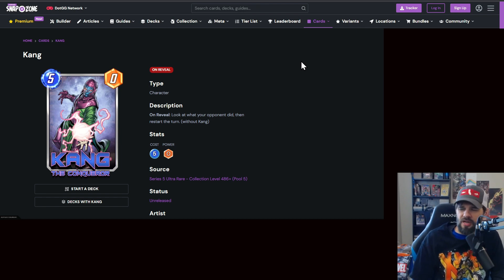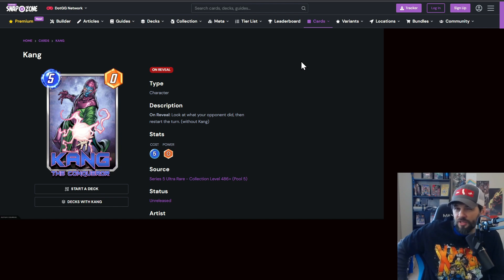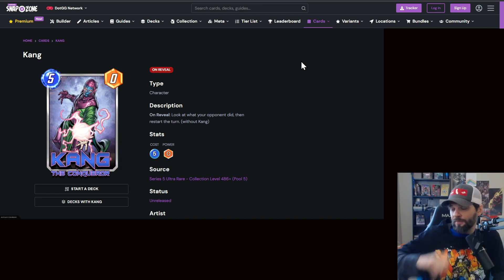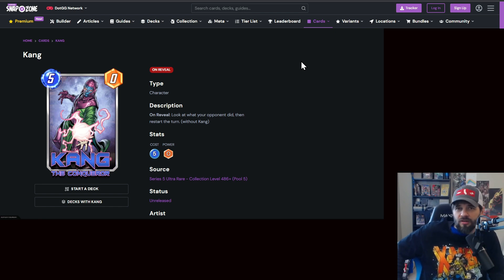Now the counters to the counters. If you have Kang, you should probably be playing him on turn six — that immediately erases the Daredevil counter. I'd still consider having Daredevil in hand because he's a cheap, strong card that helps on turn five regardless. As for Leech — there's nothing I've got there. Maybe they need a card that protects cards in hand from effects like Iceman, Scorpion, or Leech. A one or two cost, zero power card like that could be pretty cool, but they don't have that right now.